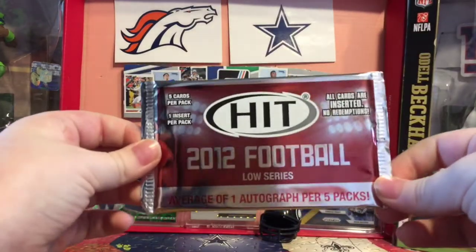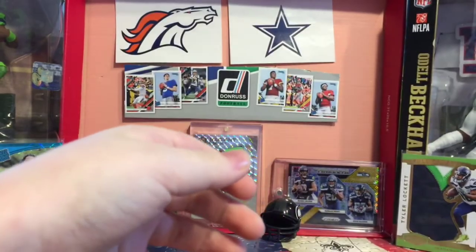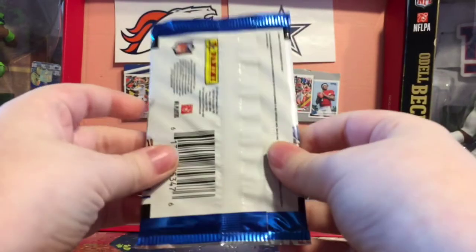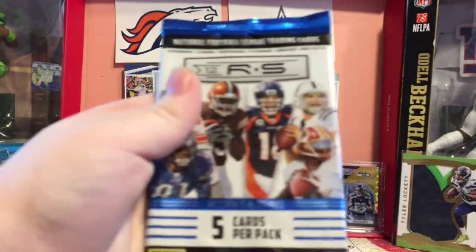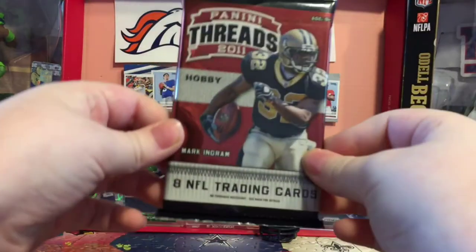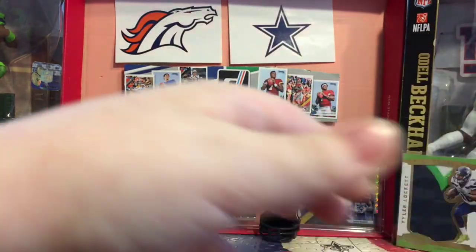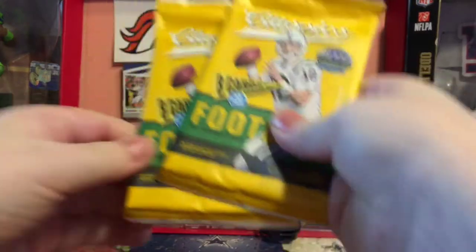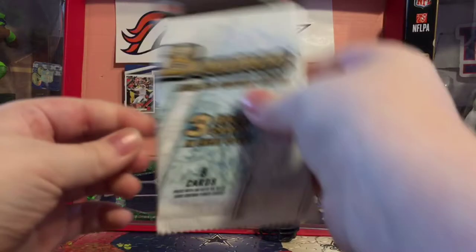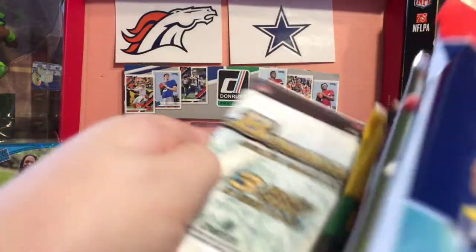We got 2012 Sage Hit Football Low Series — maybe we can pull a Russell Wilson autograph. I had some great luck last time. 2012 Rookies and Stars — this might be hobby, it could not be. Then we got Panini Threads 2011 Hobby Pack, two packs of 2018 Classics, and one pack of Bowman 2012 Football Cards.